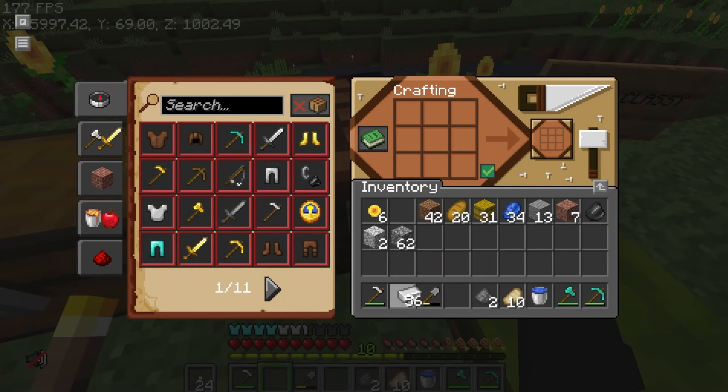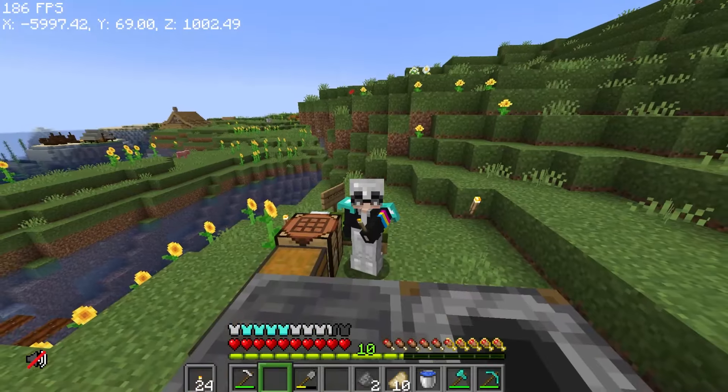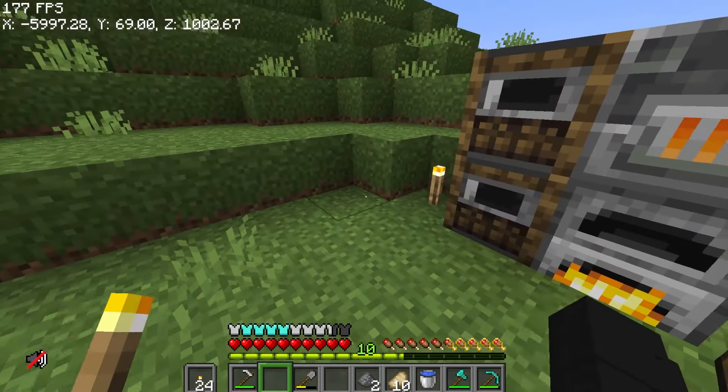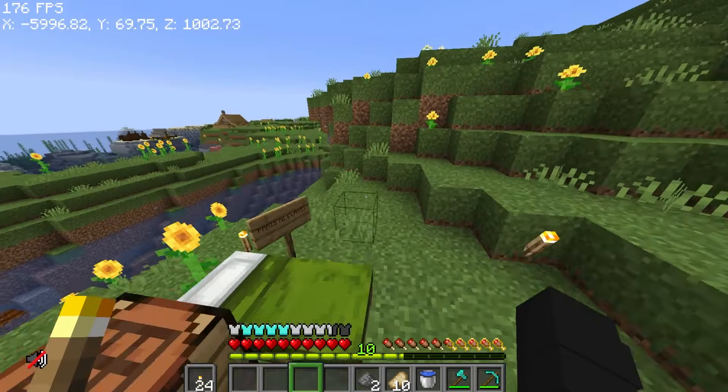Okay, so tapos na magsmelt yung mga iron natin. Pwede natin kumpletuhin yung ating armor. There we go — nakapano na tayo. Armor. Bakit yung chestplate ko hindi — okay na lang yan. So mayroon na tayong better tools and better armor — nag-improve yung armor natin.